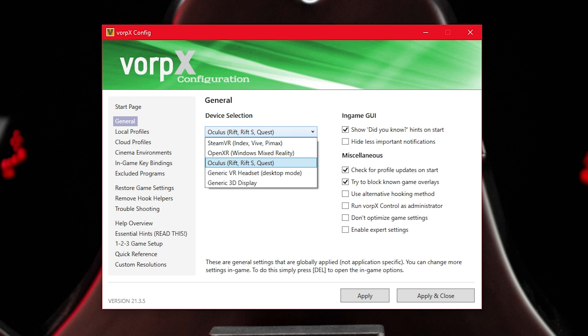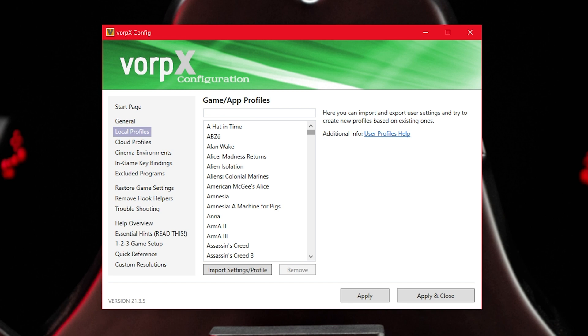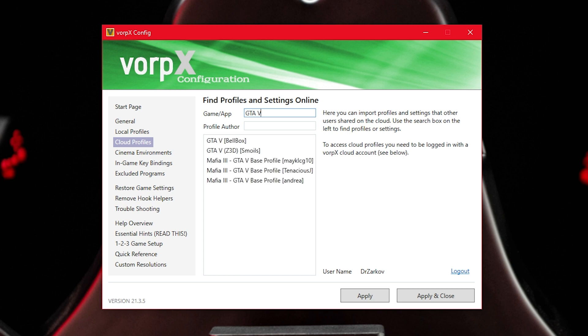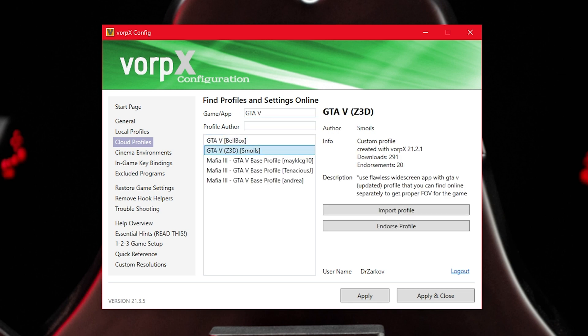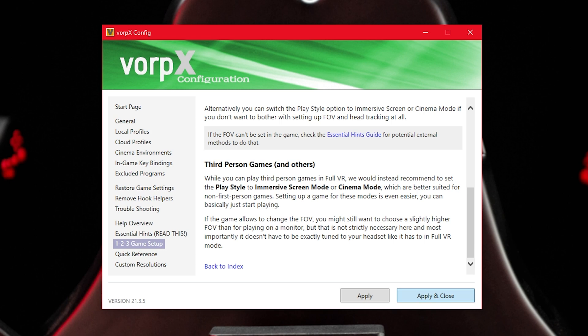In this tutorial, we will be using the Quest Pro again, so we choose the Oculus option. In the Local Profiles tab, you can see which games have the generic profile already available, but we strongly recommend you check out Cloud Profiles as well. For this, you will need to register an account. Once you're logged in, you can search for any game and see if there are user-generated profiles. We will be playing GTA 5 in VR, so we look up GTA 5 in the Cloud Profiles and select one. Click on Import Profile, select OK, then click Apply and Close.